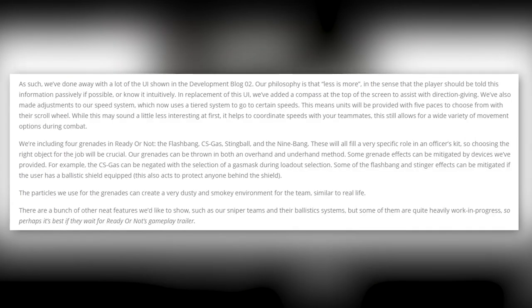They've done away with a lot of the old UI — the philosophy is that less is more, and the player should be told information passively or intuitively. In place of the old UI, a compass has been added at the top of the screen to assist with direction giving. They've also adjusted the speed system to a tiered system with five paces selectable via scroll wheel, helping to coordinate speeds with teammates while still allowing a wide variety of movement options during combat.